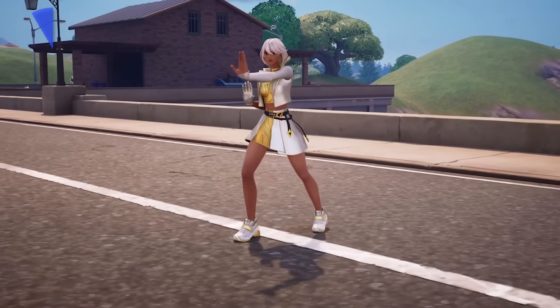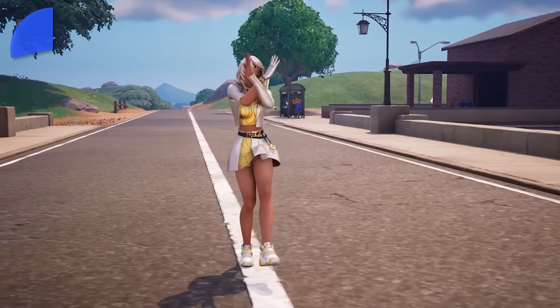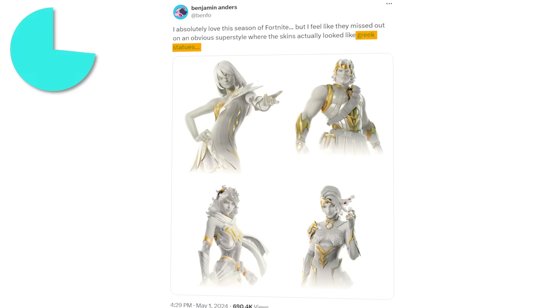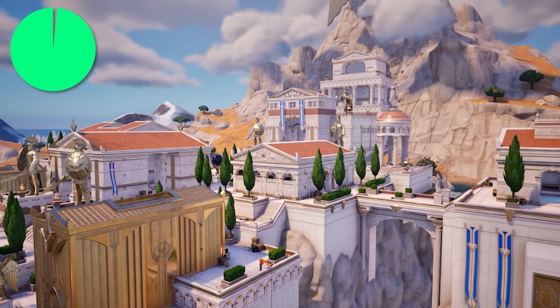Speaking of disappointing decisions, everyone was let down when Aphrodite's Heartbreaker skin was revealed with the last update for Season 2 — it was just a blue recolor of her main skin. Epic missed out on the opportunity to make the bonus styles for the god skins as little statue versions, which would have been pretty clever since it would also match their little mini statues seen in Battle Royale.